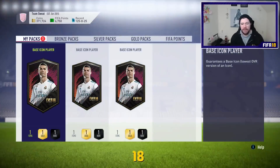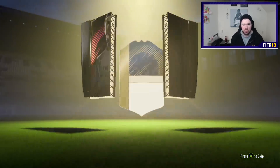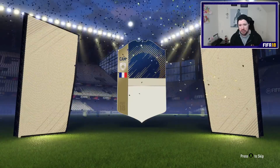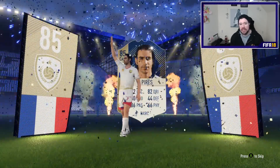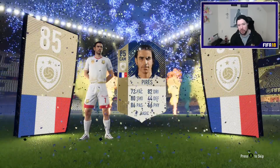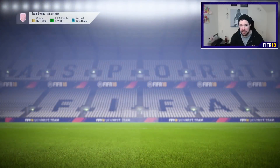Three more icons to go - let's hope that we get no more duplicates. Icon number two is going to be French CAM. Is this Blanc or Petit? Not Petit - Pires. We get Robert Pires. That is now the fourth Arsenal Frenchman we've packed in the last five icons - we've got Vieira, we've got Petit, we've got Henri, and now we have Robert Pires. This icon card is horrific, honestly, truly horrific.